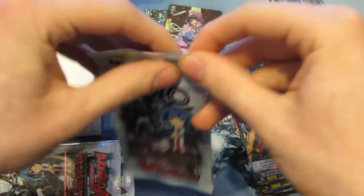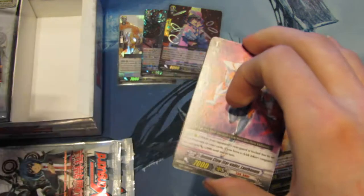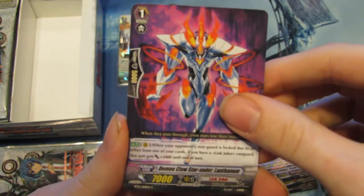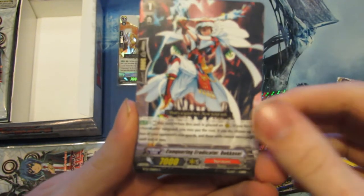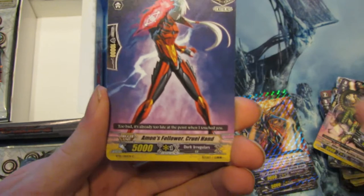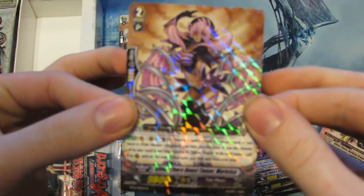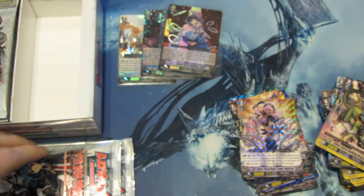So far I've found two Double Rares and one Triple Rare on the right side. Here's another common we haven't seen yet: Demon Claw Star Vader Lithenium. Conquering Eradicator Denski. Amon's Follower Fate Collector. Amon's Follower Cruel Hand. And Single Rare: Silverthorn Beast Tamer Marika — not a bad card.